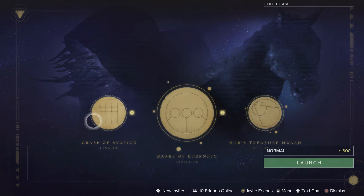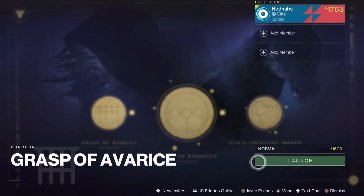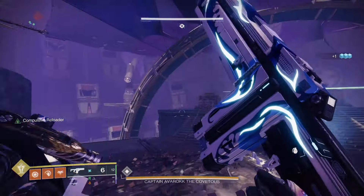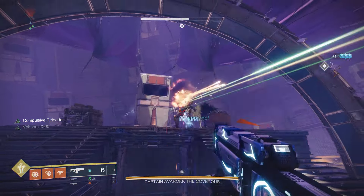Hey, what's up guys, it's snodnaz. This week's featured dungeon is Grasp of Avarice, which means all encounters will be farmable. Farming the last boss on the master difficulty is a great way to get high stat artifice armor.